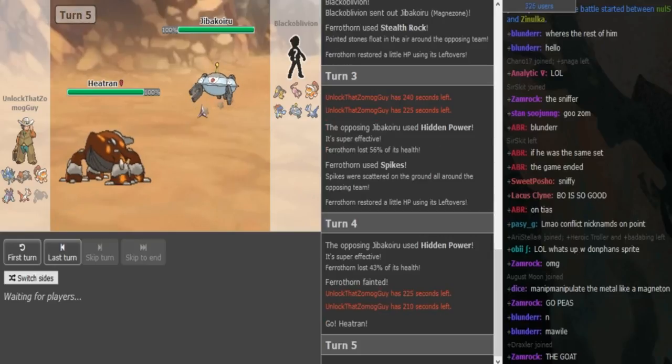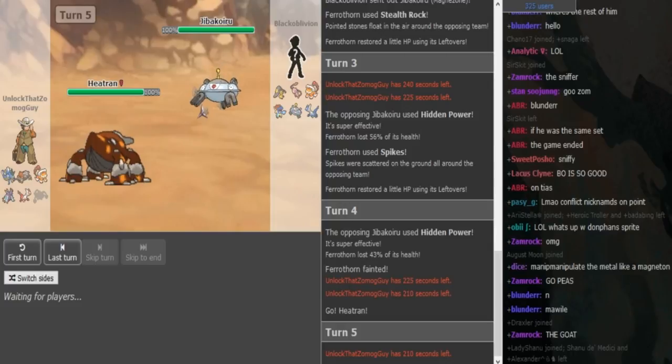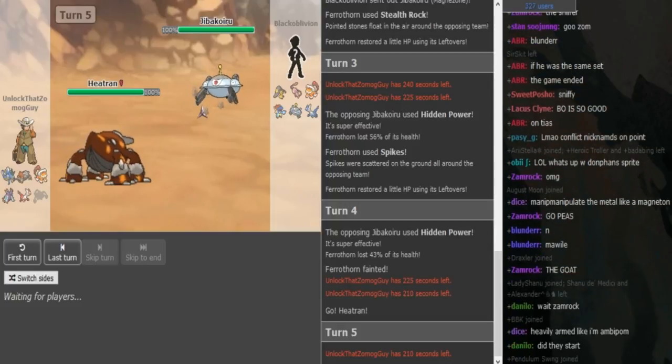Either the Mew, the Lando, or the Ladi — one of the three has to be the Z-move user, and Hydro Vortex would make sense to me for stuff like Heatran. It also helps with the T-Tar matchup a bit.